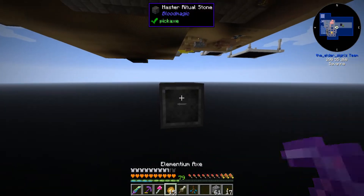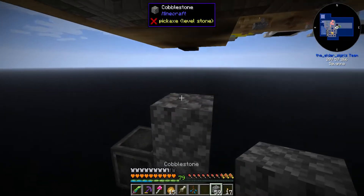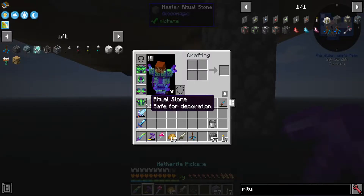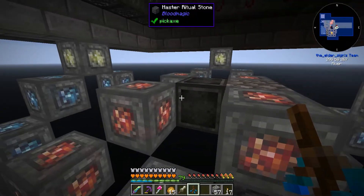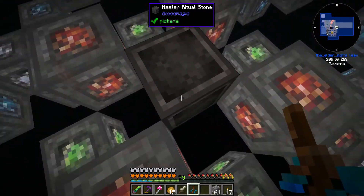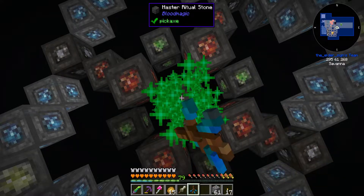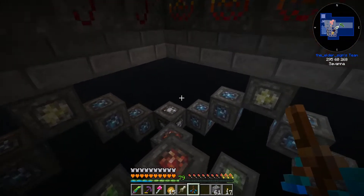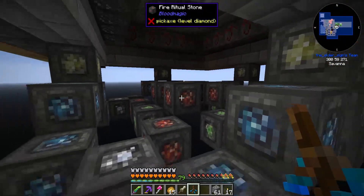We're going to take this wonderful ritual diviner — look at that. I could probably go up like two blocks actually. Let's put it right here. Make sure I don't lose this thing — hold it there. Yep, that's where we need it to be. Stand in a spot where there's not going to be any stones showing up and just hold right click, and it will auto-place the correct stones for you. There is our fully formed Ritual of the Well of Suffering.